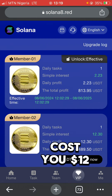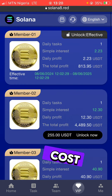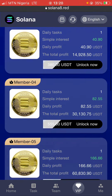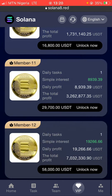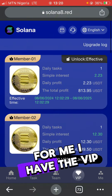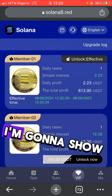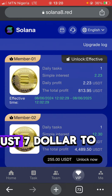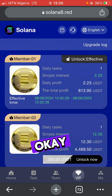VIP one will cost you 12 dollars to get started and unlock it. VIP two will cost you about 252 dollars, VIP three will cost you 380 dollars, VIP four will cost 550 dollars, and it keeps going up to VIP 12. I started with VIP one because I didn't want to commit more money. I invested just 12 dollars to test this platform and understand how it works.